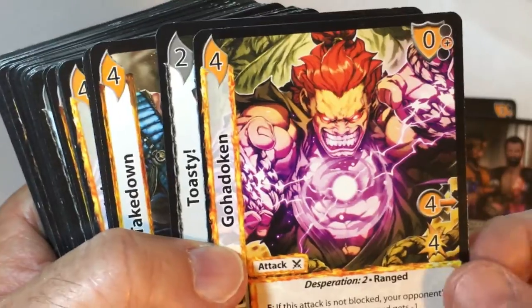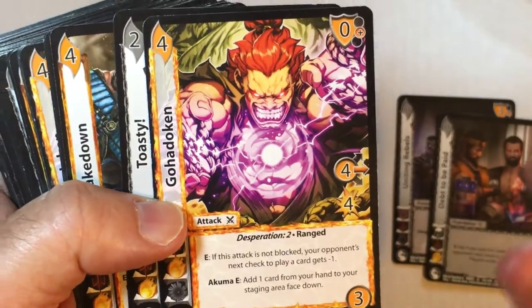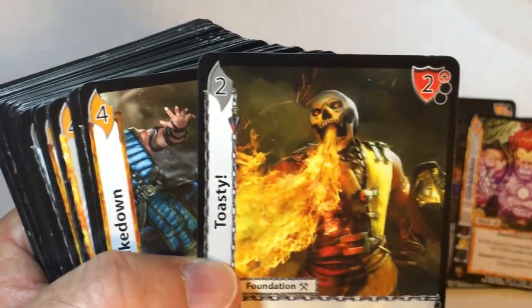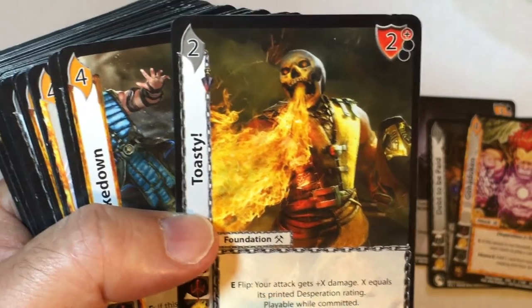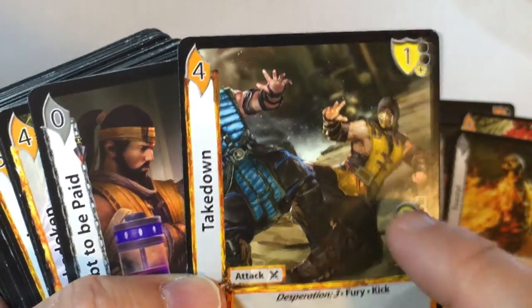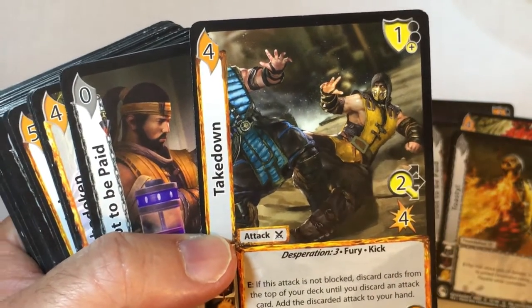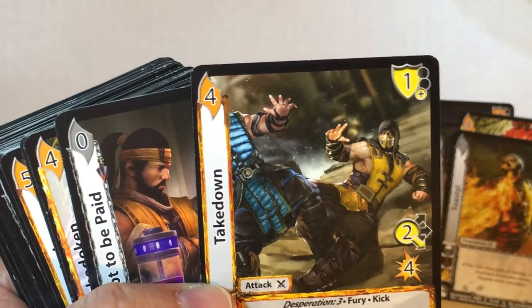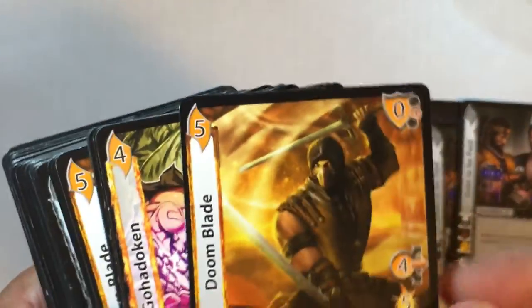There's an Akuma desperation attack here, cost three — text: not black component, next check gets minus one. Then Akuma itself. Then of course you have Scorpion's card, Toasty — flip your attack gets plus X damage, X equals its printed desperation rating, playable while committed. Desperation 3 is really good. Low used to be an issue in the game but they pretty much balanced that out. If the attack is not blocked, draw cards from the top of your deck until you discard an attack card, then add that discarded attack to your hand — so it can get you another attack, which is nice.